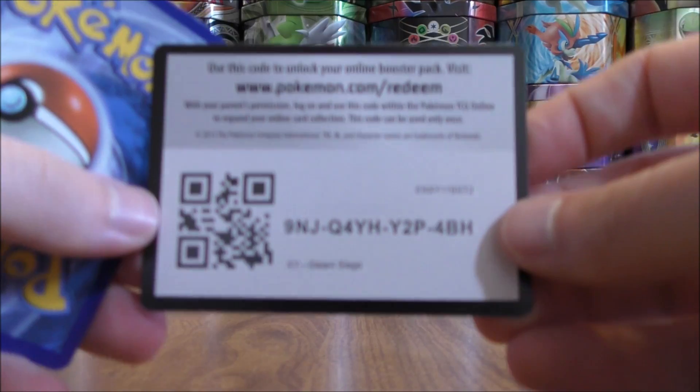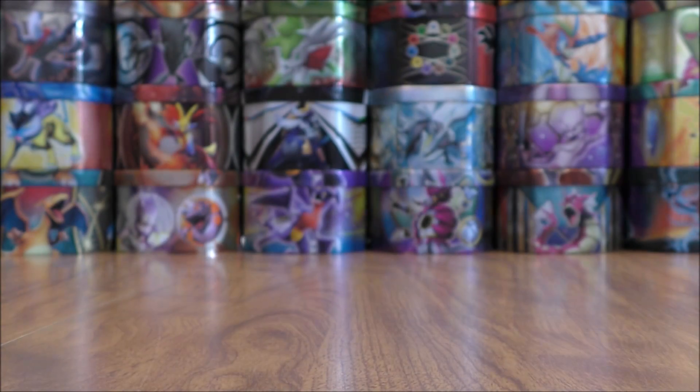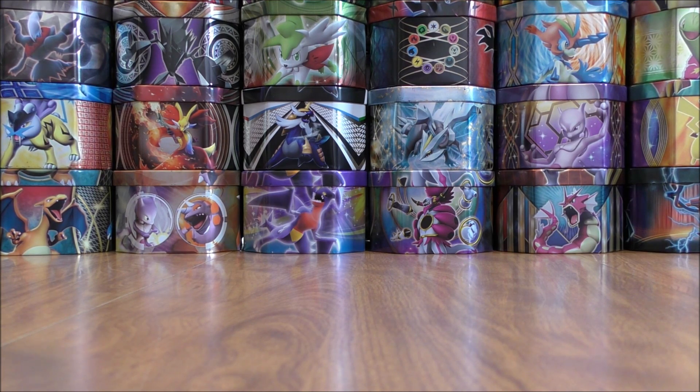I would love to pull Xerneas BREAK, or a Yveltal BREAK, or a Professor Sycamore full art. Three and two is the card trick to move the rare and reverse holo to the back of the pack.